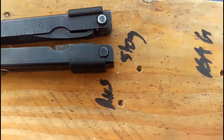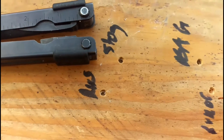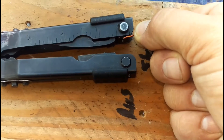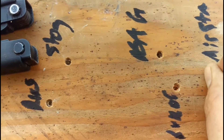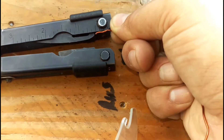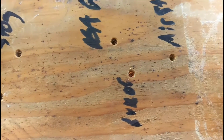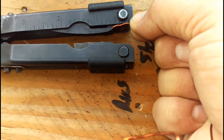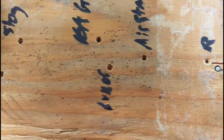Followed by the PBA gold, which was the same as the RWS. Then Gamma Luxor, which was the same as the Stoger. Then you have the Gamma Air Star, which was just over half an inch.